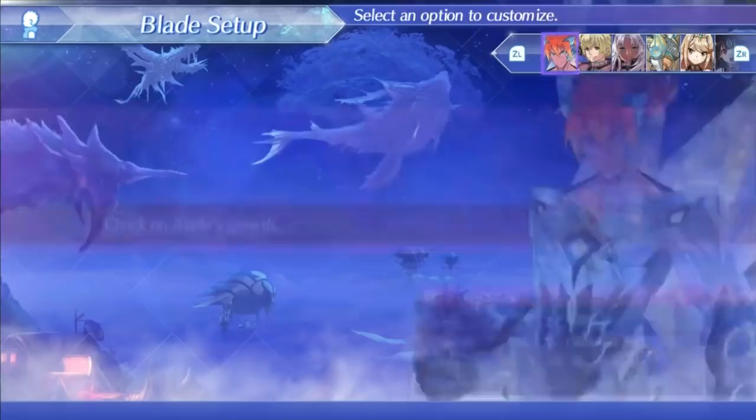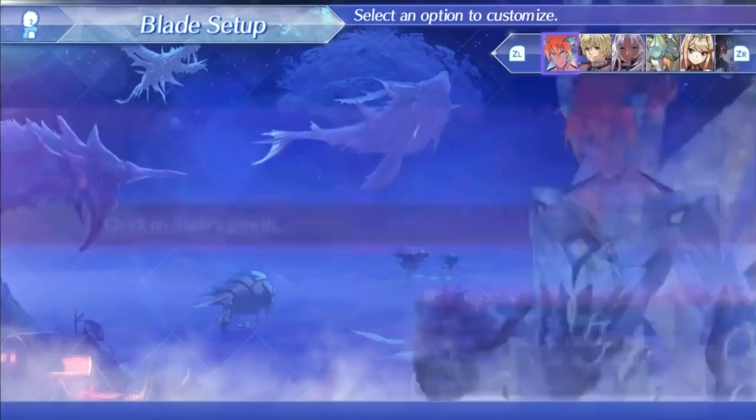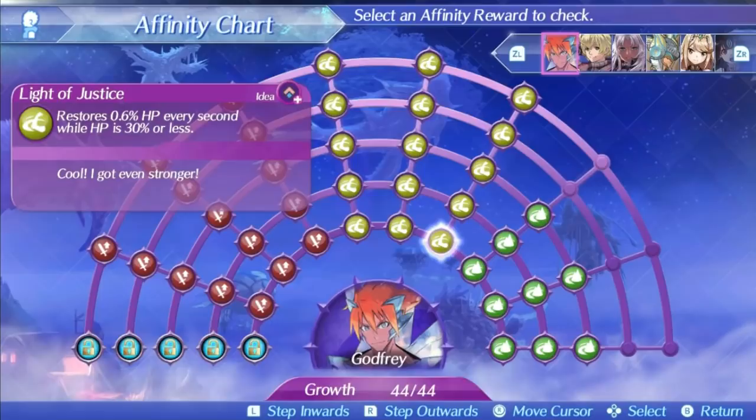Let's take a look at Godfrey's affinity chart to see what really makes this monster what he is. Godfrey's first skill is Light of Justice. This will restore 0.6% of his health every second when under 30% health at level 1, rising up to 1.4% at level 5. You might recognize this skill because it's the same one another very good blade, Poppy Cutie Pie, has. That means it must be a fantastic skill, and it just shows that Godfrey really is among the best blades in the game. That health restoration when under 30% health is so clutch and useful — just trust me.